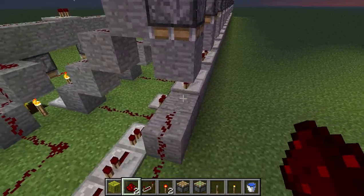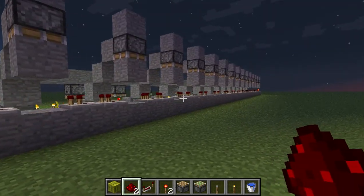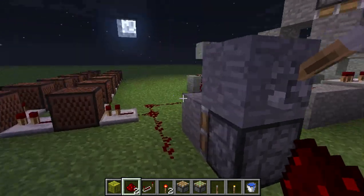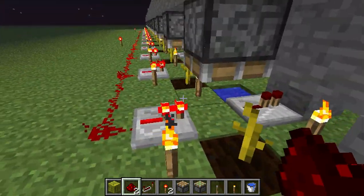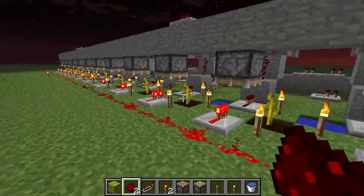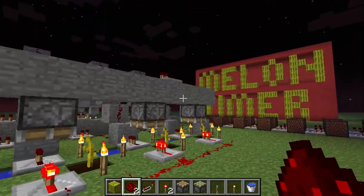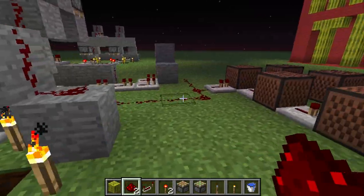This end gate here is what you're going to use if you just want to have a farm that lets you know when everything is done sprouting. That way, it doesn't automatically mash the melons or pumpkins and you have to wait — or you have to get back to it before the items disappear. This way you can just know when it's done, press a button or flip a lever, and then go through and collect all your stuff.